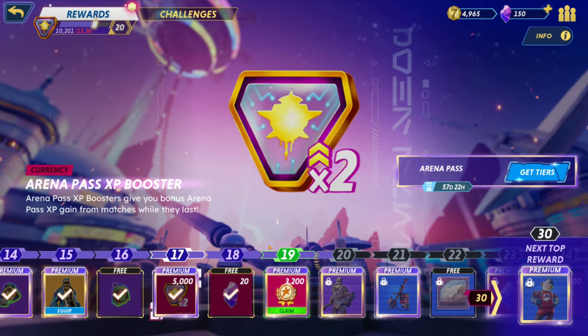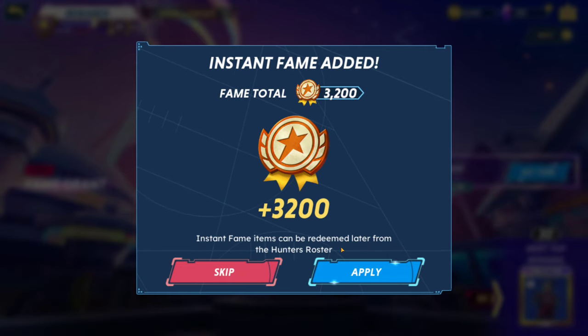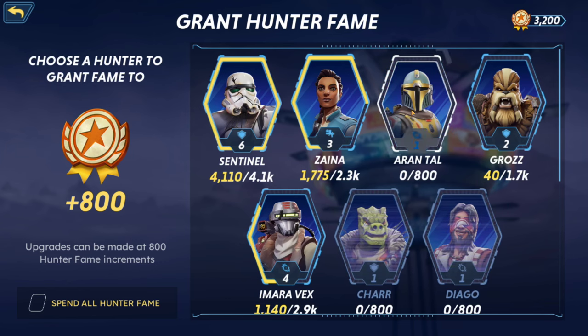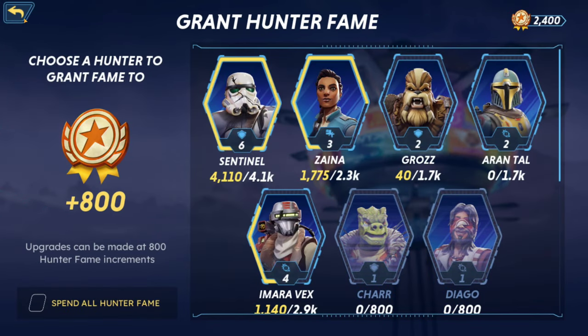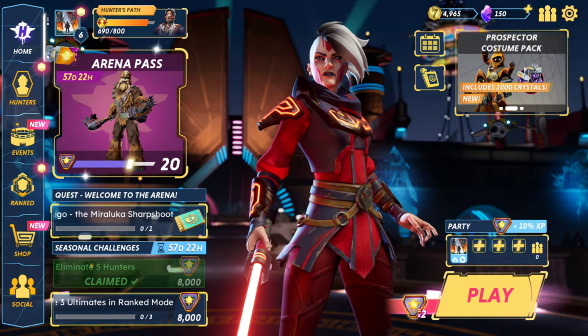Fame grants instant fame that can be redeemed later from the hunter's roster. You can use this on specific characters to unlock certain things — you can basically level them up automatically. I'll level Iron Tal up to two, since higher character levels mean more damage and better upgrades across the board. It looks like this automatically applies a times-two multiplier too.